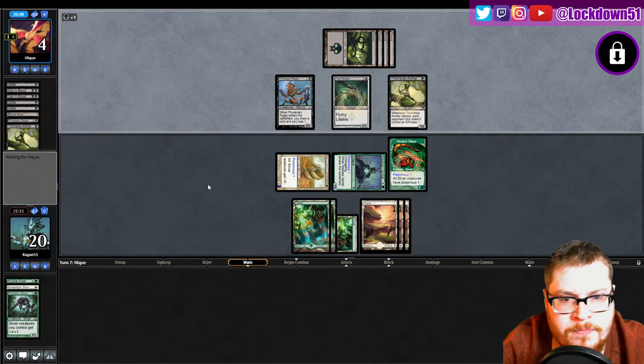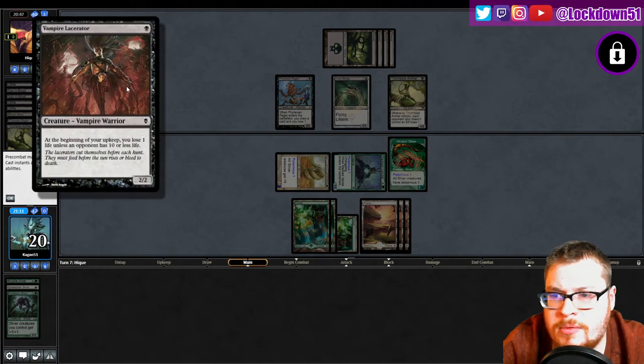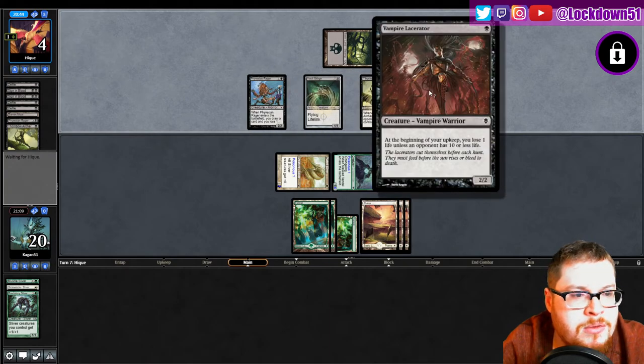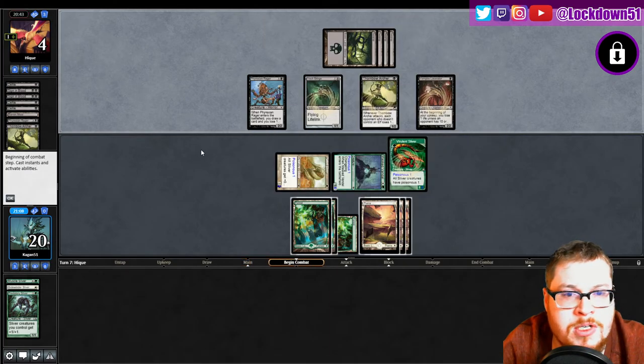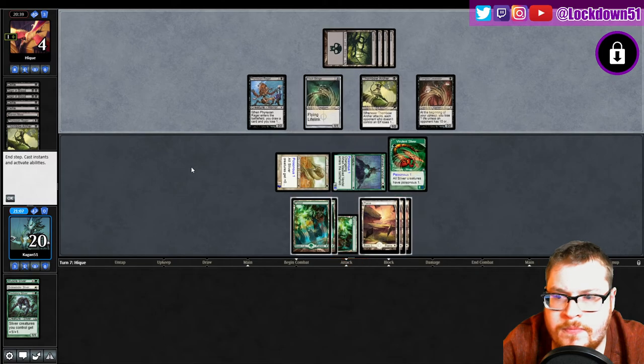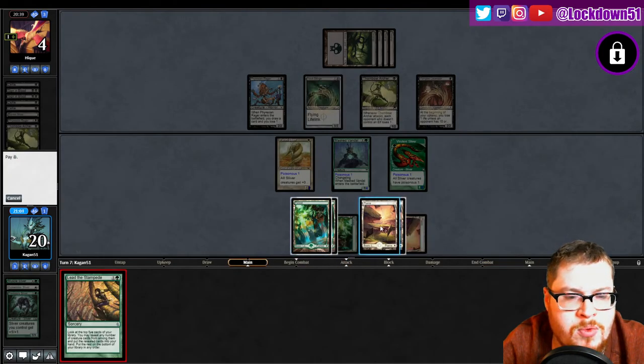Another Archer — a lot of creatures in this deck. Lacerator. That's gonna kill you soon, honestly, unless you start attacking in with that Vault Scourge. There we go — that's what we want to see here.